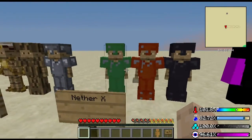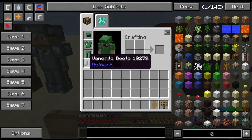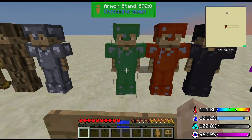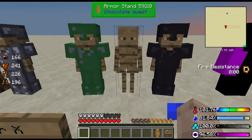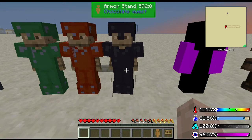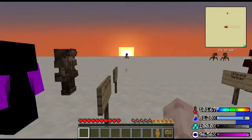You got Nether X, which gives you three new ores in the nether. You'll find a ton of Venomite, which gives you pretty good armor. Then you got Magma, which gives you fire resistance — really good, especially if you want to spend time in lava. And the top tier would be the Necromite, which you find in dungeons.